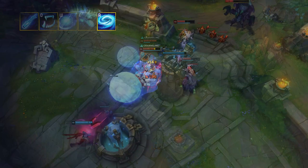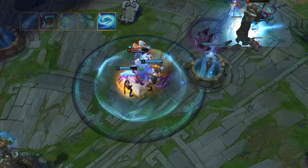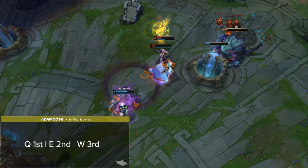For ability maxing, Nunu maxes Q first, E second, and W third in all situations. For early clearing, your skill order depends on your desired clear, which we'll discuss in a bit.